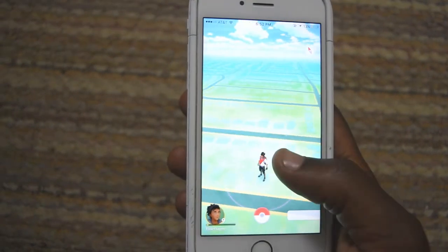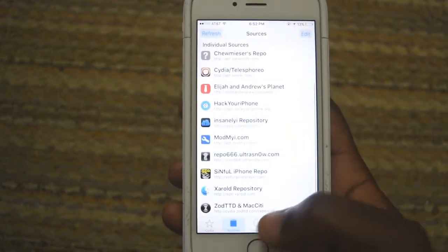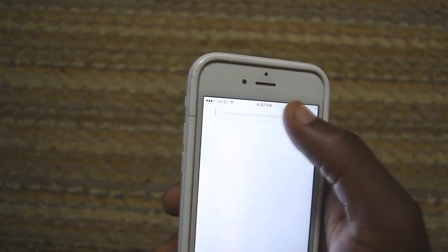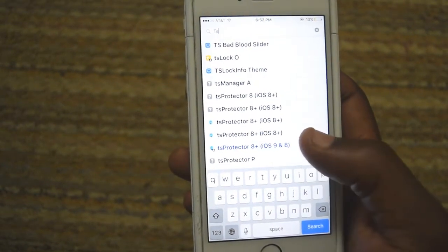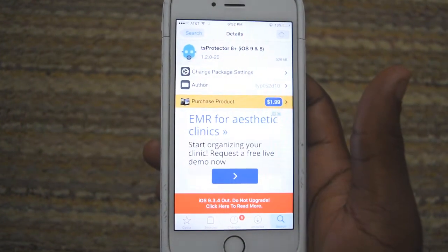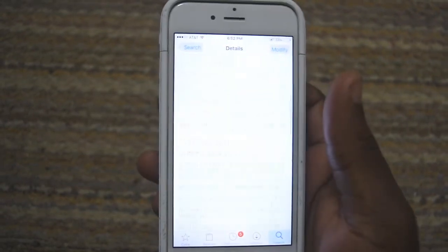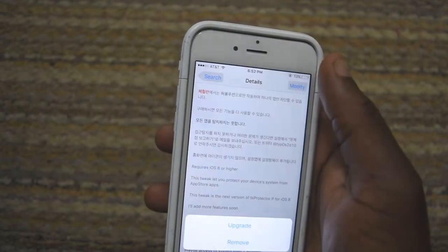So in order to fix this, you first have to go into Cydia. In Cydia you have to search up TS Protector Plus. I use the one for iOS 9 and 8, and I recommend you get that one too because that's the one that works for me. It's the one from the xAerald source, which comes with your Cydia when you jailbreak from your phone or from your computer.